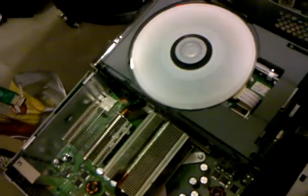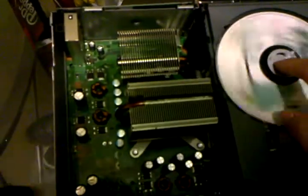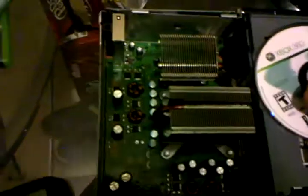Give it a second or two for the disk to spin down. Add a little friction. And then you pop this off. All that is is the retainer from the top half of the CD drive being taken out. The disk is fine — nothing happened to the disk. What you do to induce an open tray error is this.